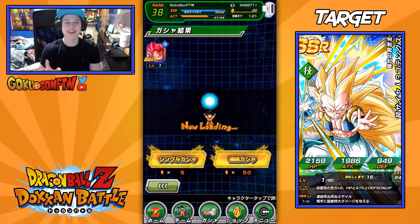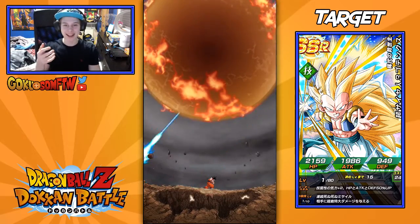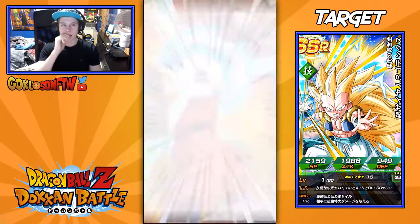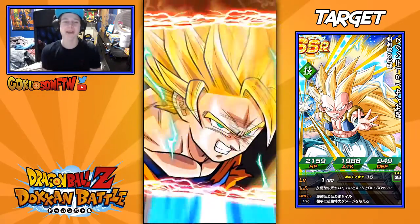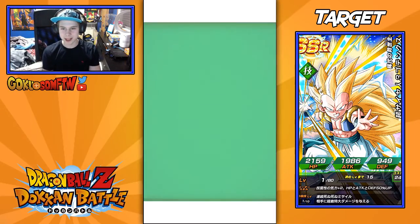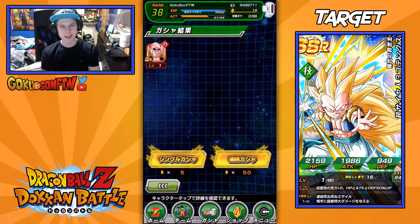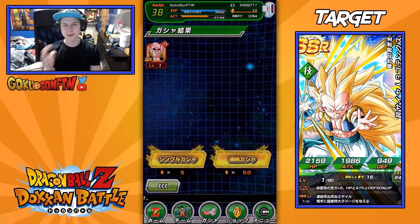Into the next summon here. Hopefully my luck can keep running and I get more good things. Super Saiyan God Goku - let's see what we get. Super Saiyan. Super Saiyan 2 - thank you. We got Super Saiyan 2, that's not bad. Hopefully we can keep going. I have that unit already - it's not that good, it's good for nuking but I don't have the nuking unit for it. Let's move into the next summon. That's an extra super attack, so if I do get the nuking unit, that'd be amazing.